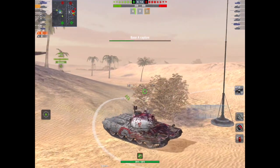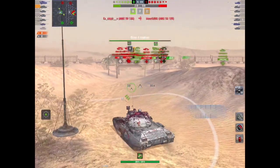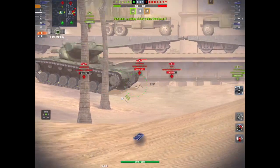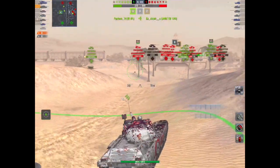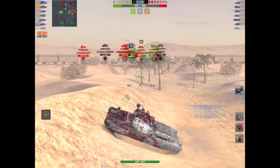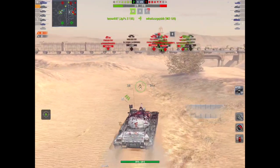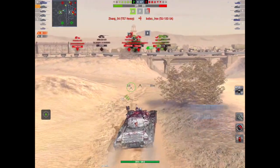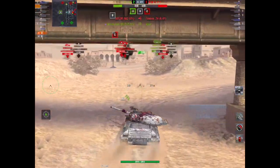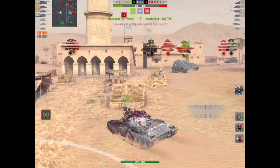He's on this map, Desert Sands, in a Supremacy game. He's capping out here and he's set for a good old battle. Recently Wargaming have added new effects to the game and they look great — there's better tracers, bigger blasts, things flying all over the place. However, they can also come and bite you in the posterior when you least expect it.